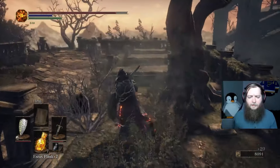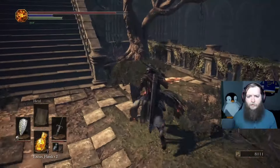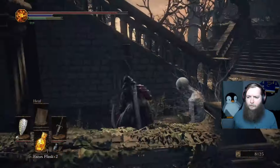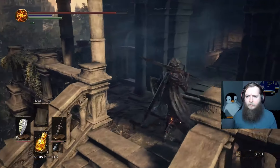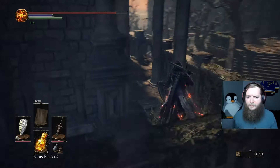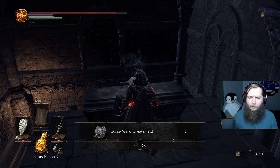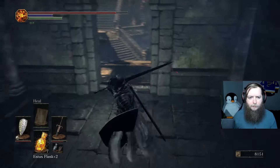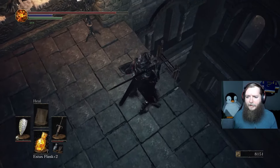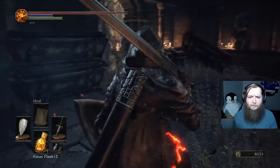I don't see anything over here, and enemies keep coming. Go upstairs — right or left? I'll go right, imagining there's a bonfire. Nothing there. There's an item around the outside: a Titanite Shard. Seems like a decent spot for a bonfire. Found a Curse Ward Greatshield. Is there a bonfire here? There's a ladder I can drop down. This might take me back to the original area.